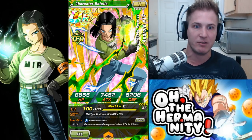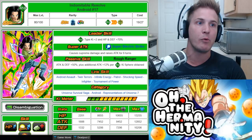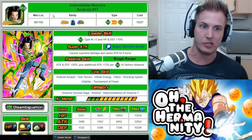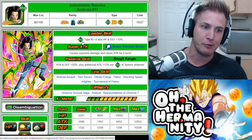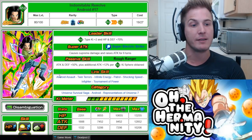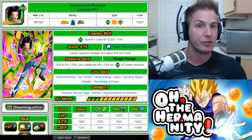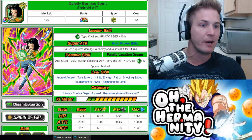So let's jump right in — we've got Android 17 Indomitable Resolve. Let's take a look at what he can do. He does have a TUR, and we're going to go over the stats for both. His leader skill gives Tech Type Ki +2 and HP and Defense +70%. His super attack causes supreme damage and raises attack for six turns, and his passive skill gives Attack and Defense +50%, plus an additional Attack +12% per Tech Ki sphere obtained, which can make this unit very powerful, especially if you're using orb changers.